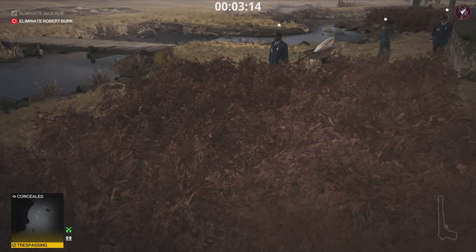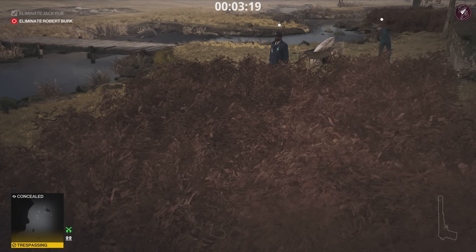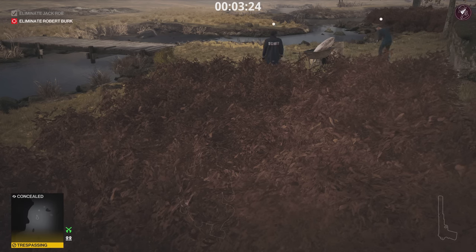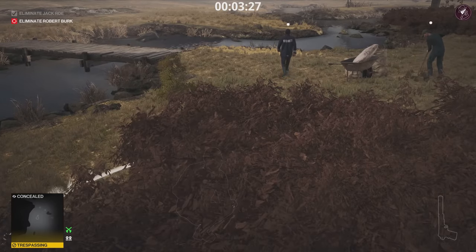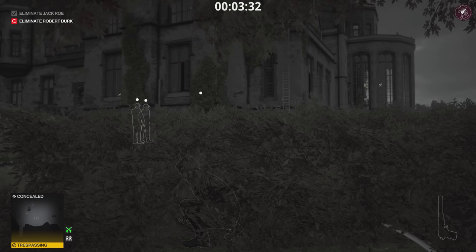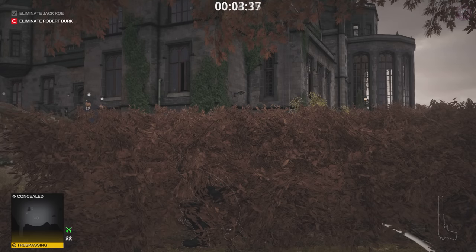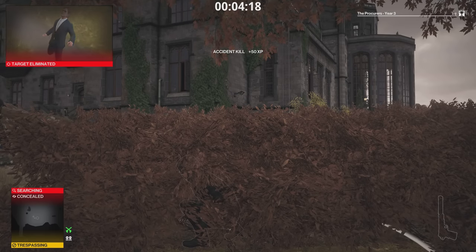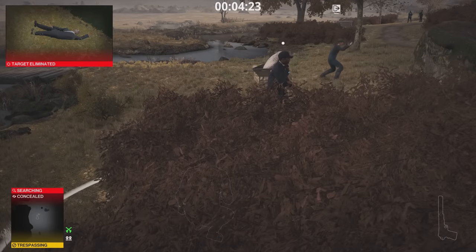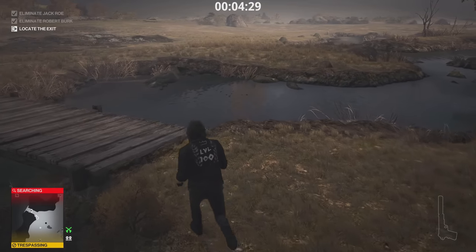You'll see the body flying through the air, but you don't have to worry about the body being found, because even if it is, it's an accident kill. If you're a new player, accident kills and poison kills can have bodies found and you can still get your silent assassin rating. Once we're at this point, we're just waiting for the target to set off the trigger. Once the target's eliminated, all we've got to do is make sure this guard is looking the other way or wait for him to walk away, and then we're going to head to the exit right here for a silent assassin.